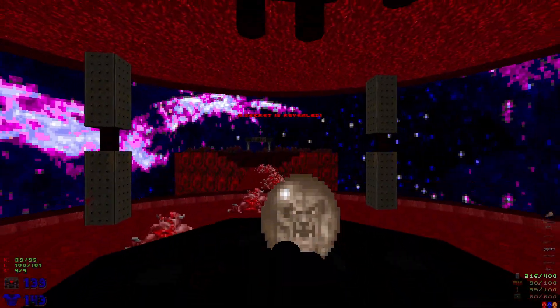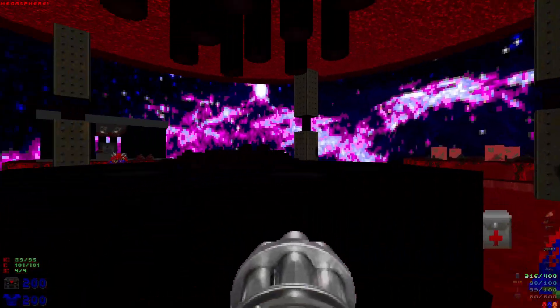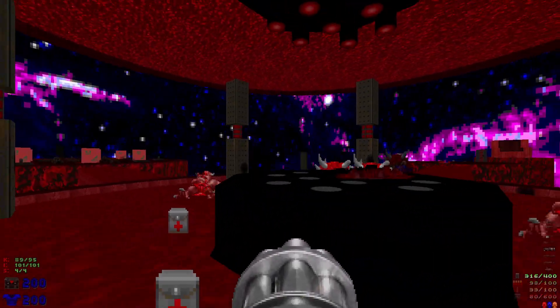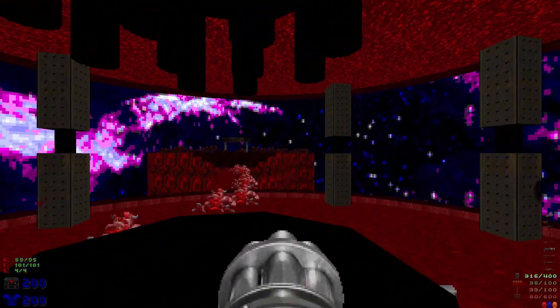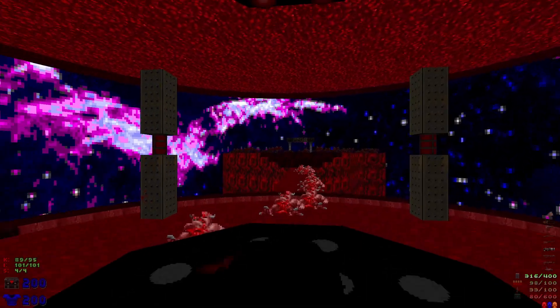Then we're going to grab the mega sphere, which is the final secret. There's a very slight little spot that you can hop up on there — you can't just walk up on it, but right there there's a very slight spot you can't see that'll allow you to just walk right up.